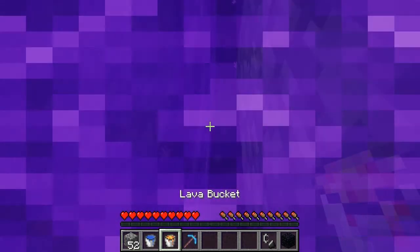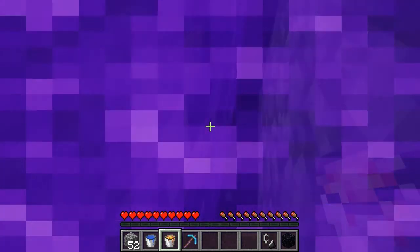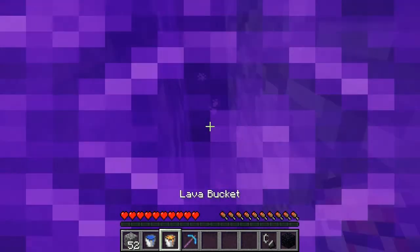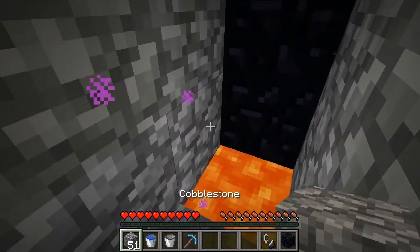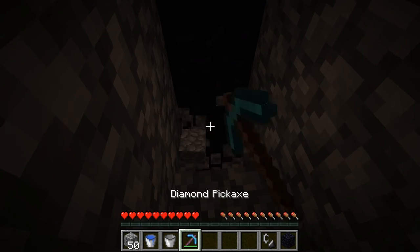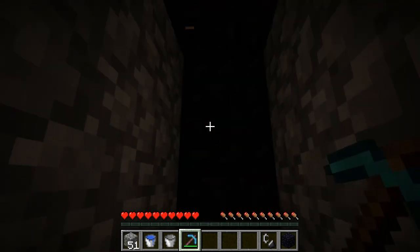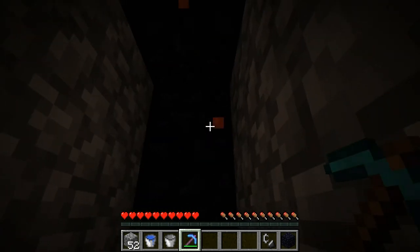And now I can use the same trick I used last time, where I placed the lava source block down there and jump and switch to cobblestone, like so. And now it's easy enough to escape using the same methods I showed last time. I don't have my piston on me, I'll just have to spawn in a piston and a lever.